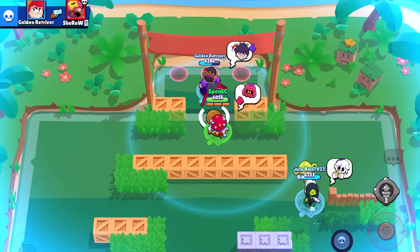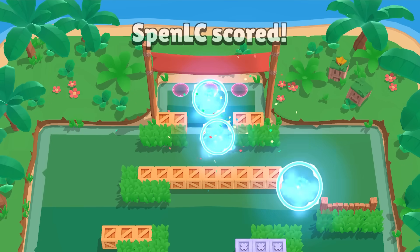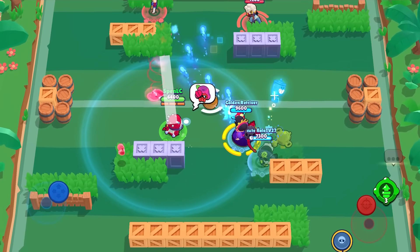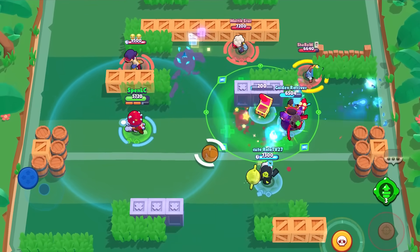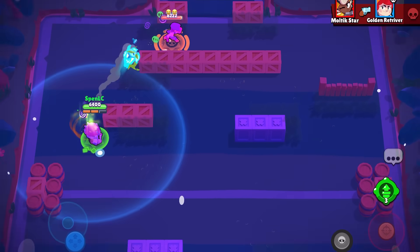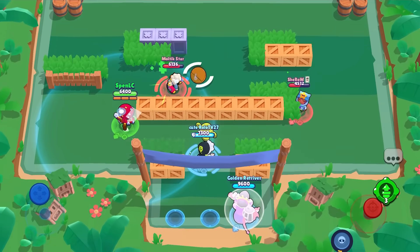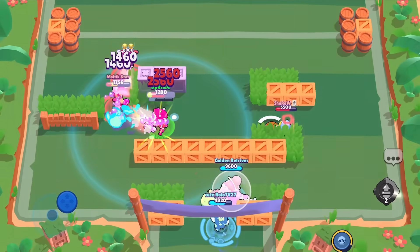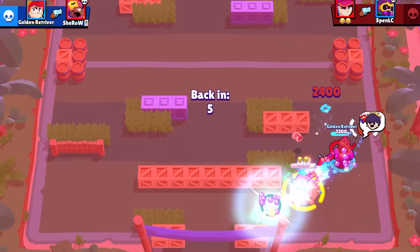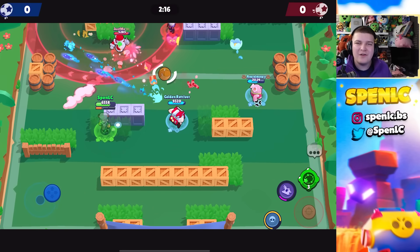The next counter to Cordelius is Spike — with Curveball in the shadow realm, and the Life Plant gadget to tank a few shots, it's an okay matchup in your favor, not a hard counter but decent. Then there are Tara and Charlie: both waste Cordelius's ammo. The Spider's gadget and Support From Beyond give you a little time, so Cordelius ends up shooting at pets while you take him down with your super.